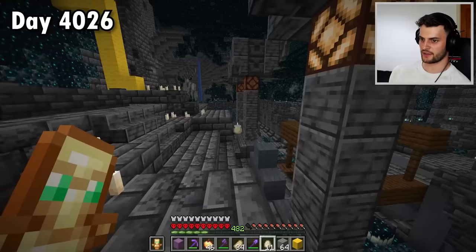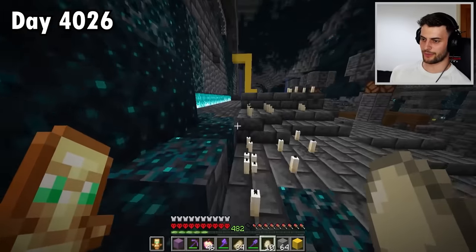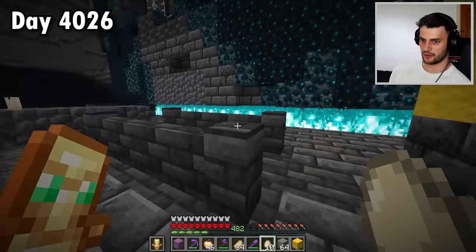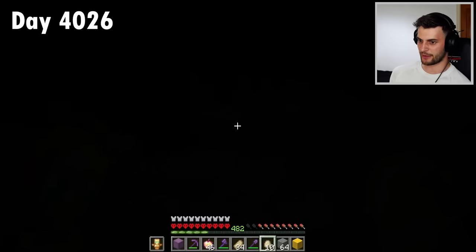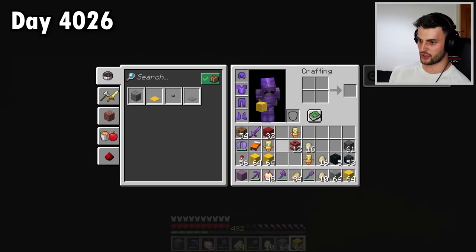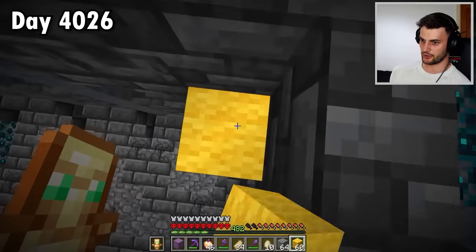I believe if you activate the sculk blocks and light them all up together then it opens something. Oh my goodness, what am I doing — I'm running around like an idiot activating things! Are we all right? We're not all right! What do I do? Run like your life depends on it — because it does! Okay, a lot of my items are here as well — that'll be good.